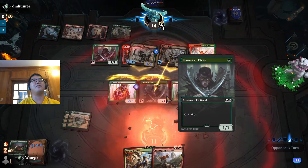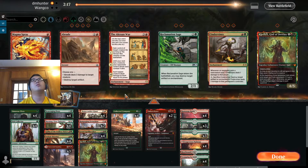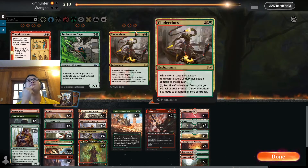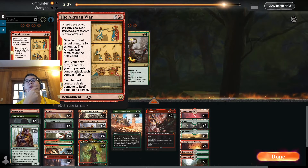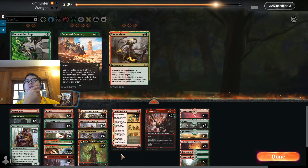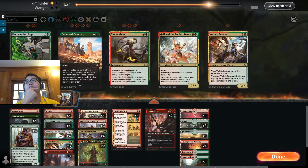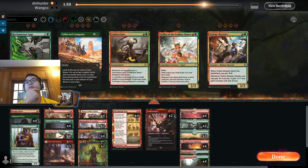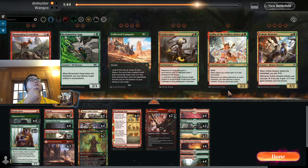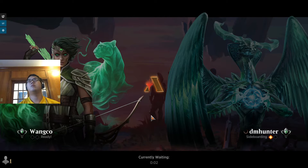Let's go to game two — this is pretty far behind. We want our removal spells. Taking their stuff seems fun. Wait, no — I want BTE. Let's take out the stuff that's probably gonna get stuck on the ground and really rely on removal.